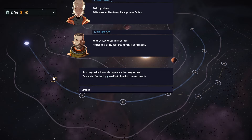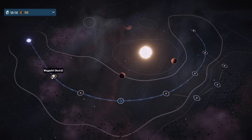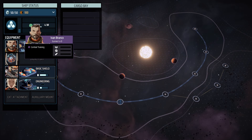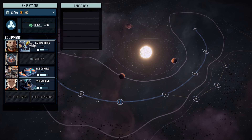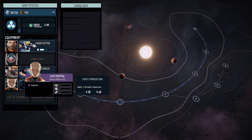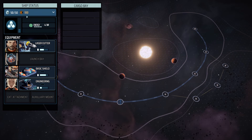Things settle down and everyone is at their assigned post. Time to start familiarizing yourself with the ship's command console. I forgot to look over the crew — Ivan Bronco is a crew member. We are the captain. We have an AI on the gunner, and Ivan is also on one of the gunner positions, likely for the missiles. Tristan is the tactical officer on the shield. Lena is in the engineering module. Each of these are modules — the game will explain this.